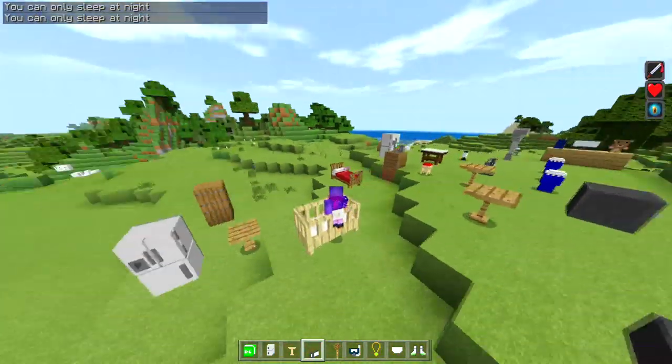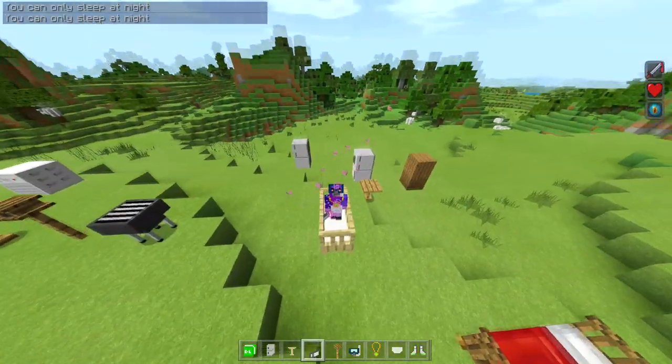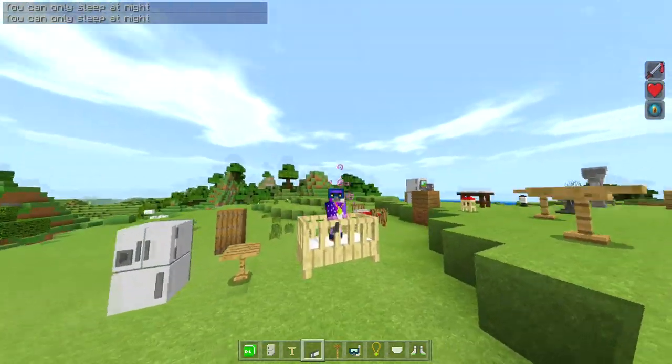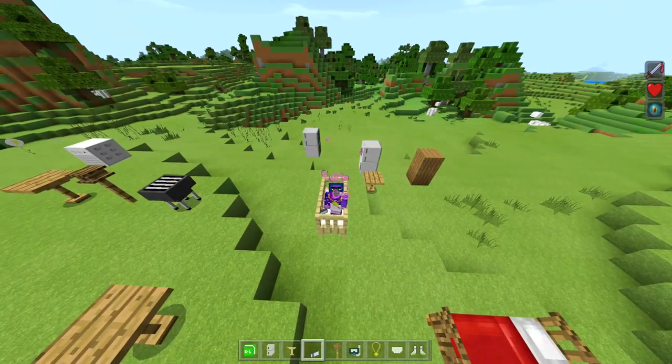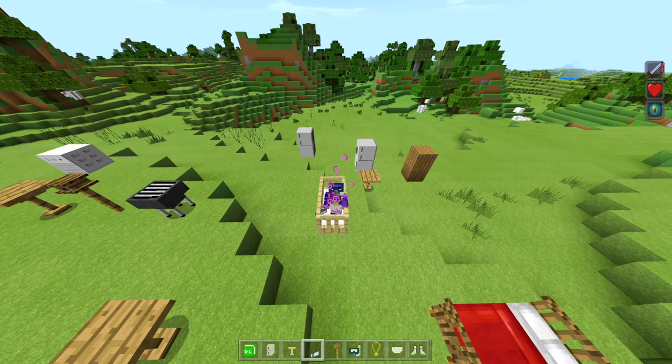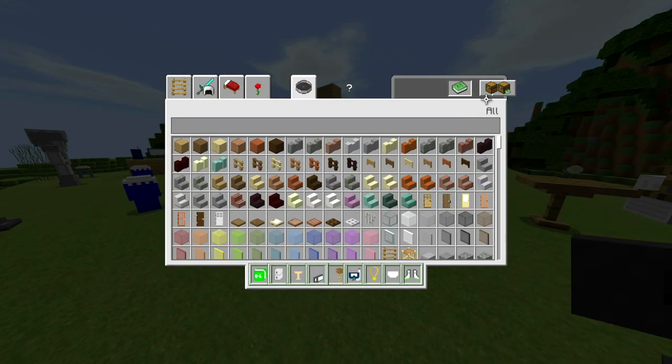Then there's a diaper — you put it on and you look like a little baby sitting inside the crib. It changes your FOV all crazy. It looks real funny, but yeah, you can equip the diaper and sit in the baby crib.